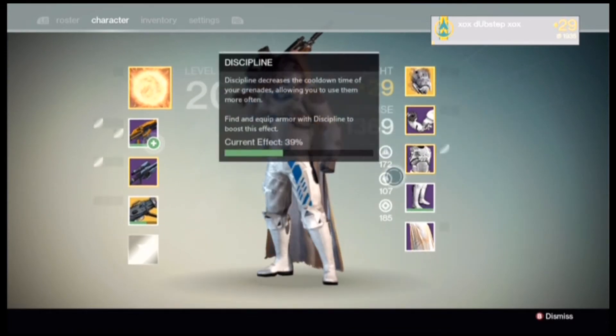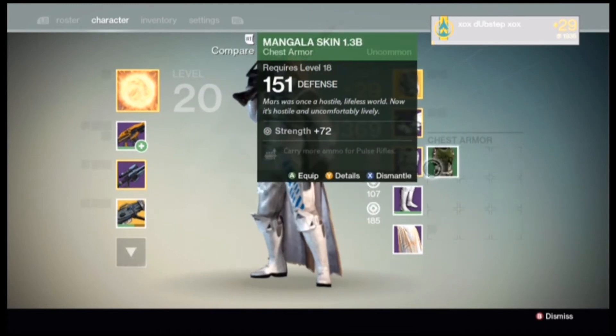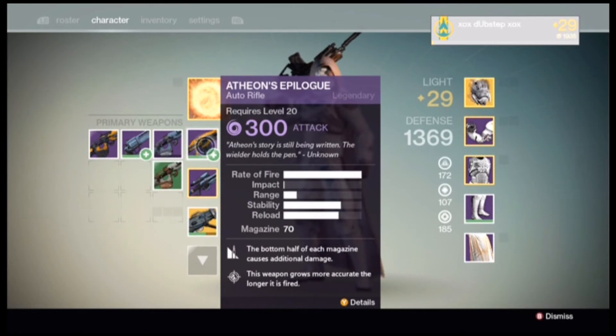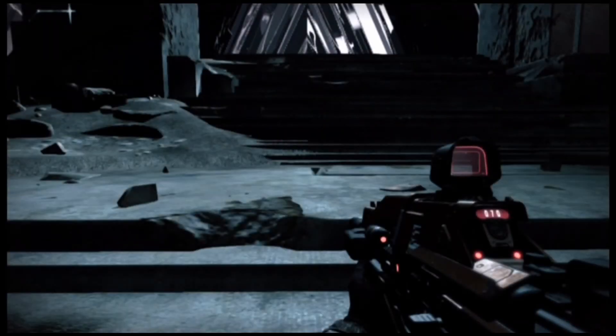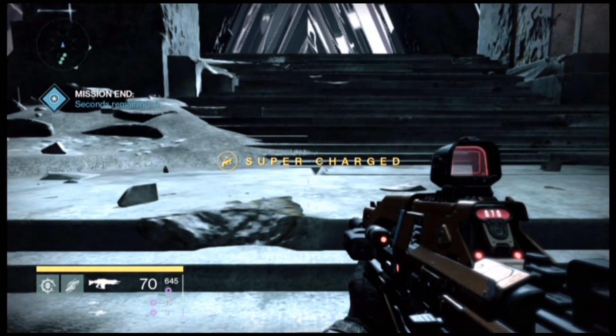That's pretty awesome, guys. I mean, for one raid — in an hour and 40 minutes — I already am two-thirds of the way to level 30 and have gotten 15 plus Ascendant Materials, guys. This was an hour and 40 minutes. You can't really get that any faster than that.